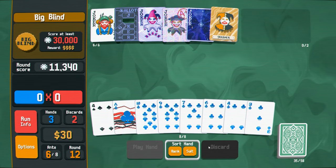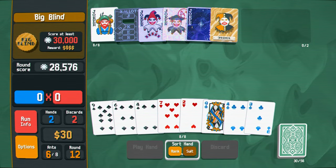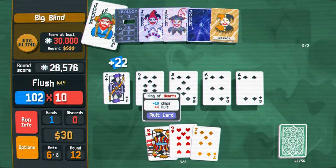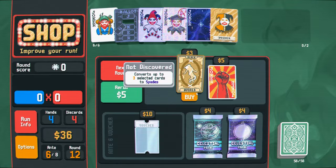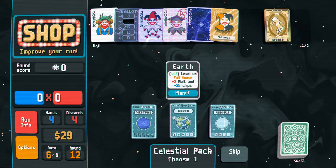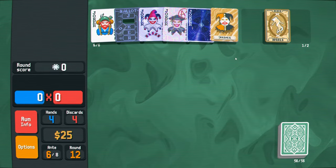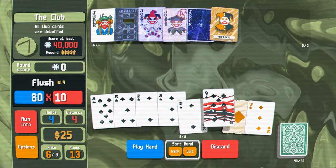Only four more to go, we are close. Convert up to three selected cards to spades — draw, buy it. Celestial packs — do we get Jupiter? No, we got two pair. Another one — full house, sure, why not. Club cards are debuffed — I'll turn them into spades. There we go, not debuffed anymore. Hell yeah, big points. Play for diamonds. Lucky card triggers twice — oh hell yeah, it actually gave the plus 20. Yorick's kicked in! We made it, boys.